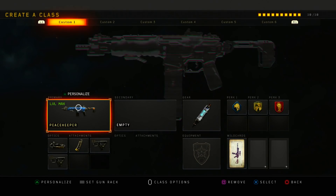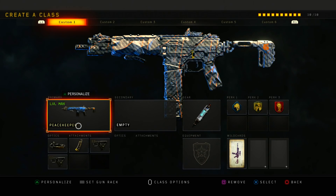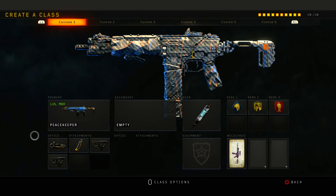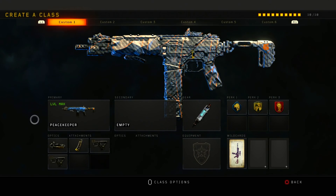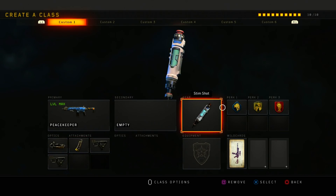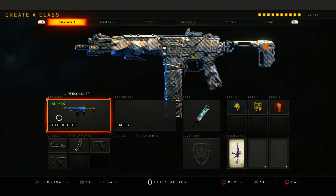First class setup is the Peacekeeper. I just got this class and I'm still working on it a little bit, but I think I found the setup I'm going to run. If you have the Peacekeeper, it's so nice. I'm running ELO, Hypermax, Double Quickdraw, Stimshot with Scavenger, Dexterity, and Dead Silence. This is a brand new weapon from the update — I literally just got it yesterday opening one of my first boxes.